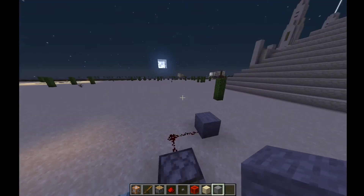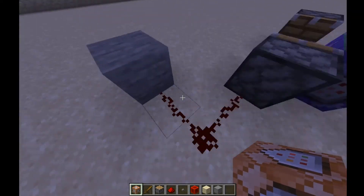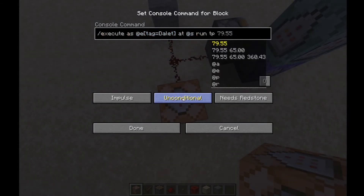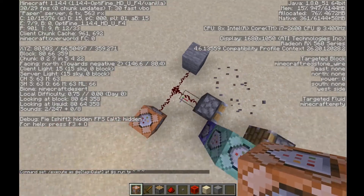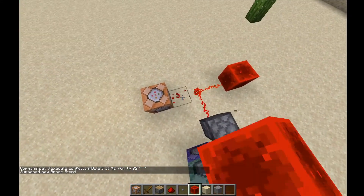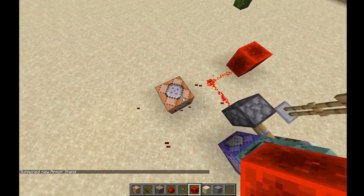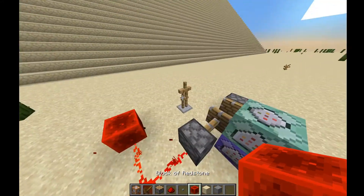But as you may have noticed, that armor stand continued to go off — we don't want that. Once the redstone block is activated, we want to do a couple other things. We execute as the armor stand with tag 'dalit' and run teleport back to the X coordinate of 82, because we're on the X axis. Now, anytime the armor stand activates that redstone block, it will be teleported back to X equals 82.